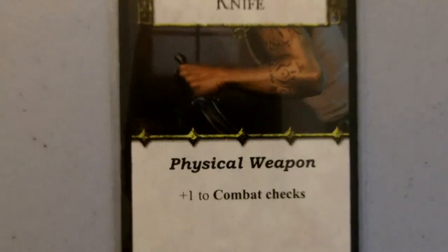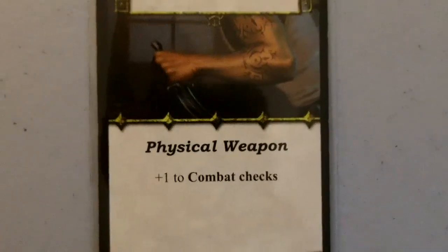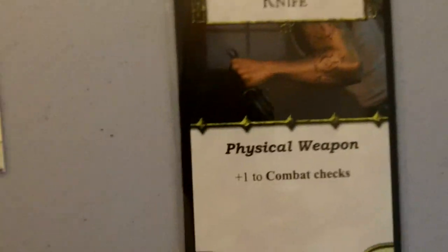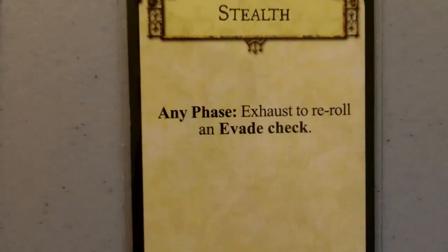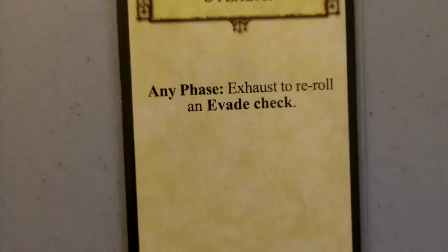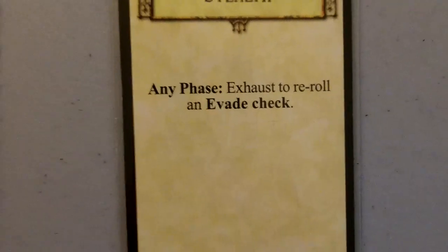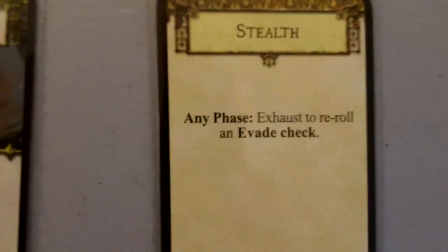Let's see what else we get. The knife — plus one to combat checks. Not too useful since we've already got two better one-handed weapons, but it's always nice to have a backup; we can trade it to somebody else. He also gets one skill — we got stealth. Exhaust to reroll an evade check. Nice. We can keep our speed up pretty high, and hopefully if our sneak isn't big enough to get through, we'll be able to just do a reroll. Let's move on to our next investigator.